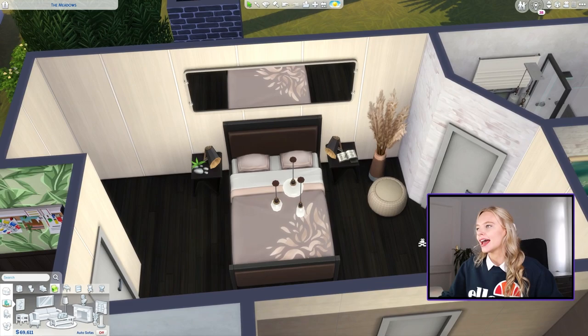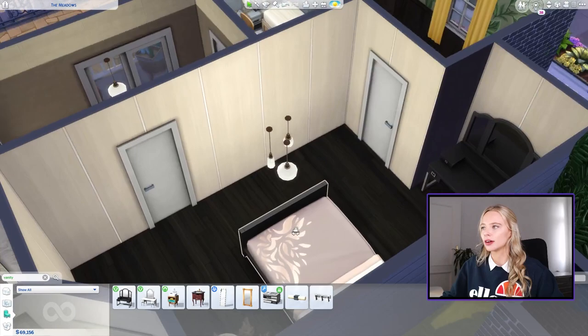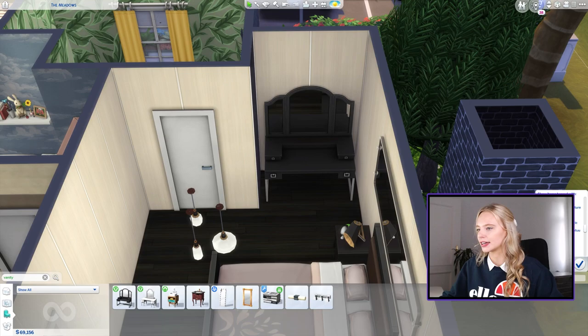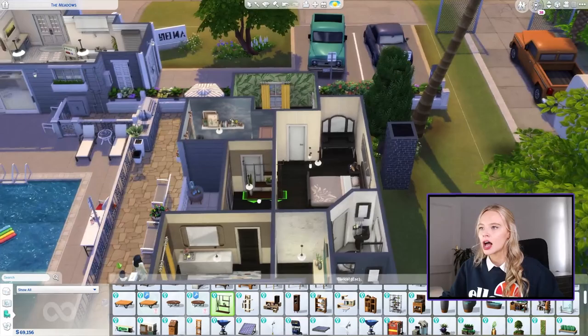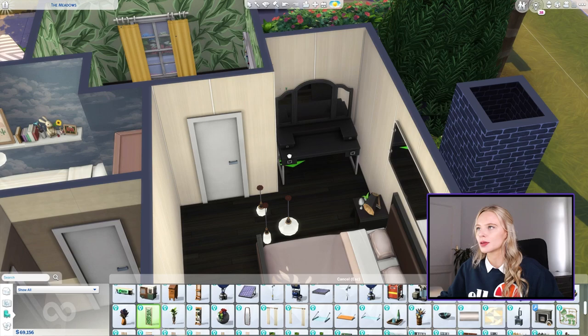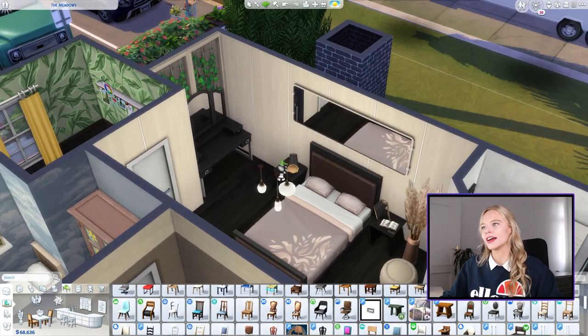I've added a plant here and a little poof on one side, because on the other side we're going to put a vanity table and maybe a wardrobe. There's not as much space in here as I would have wanted. I kind of want to do the greenery from Eco Living — I think it has some really nice things to incorporate. There's no wall space left, but we could just make a wall out of these vines — raise them up, just have them as wall decorations. I've changed the color of the vines and now they blend in much nicer.